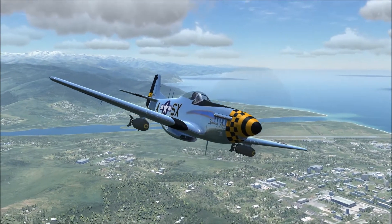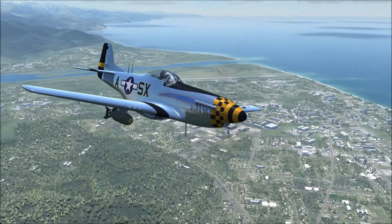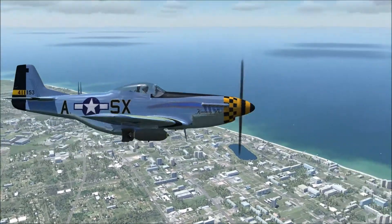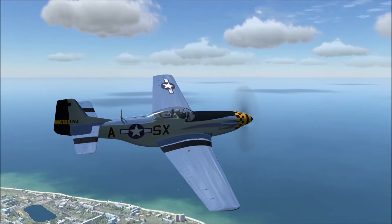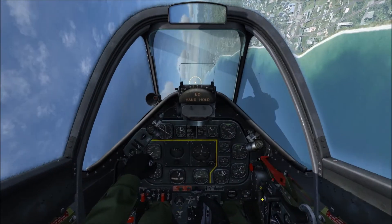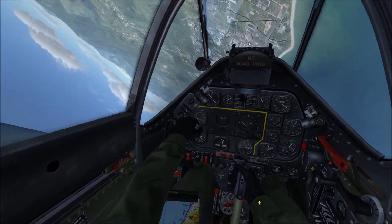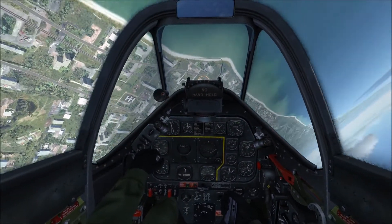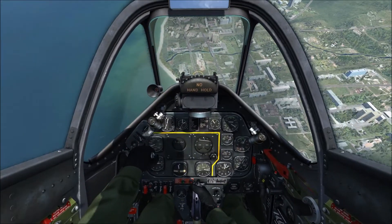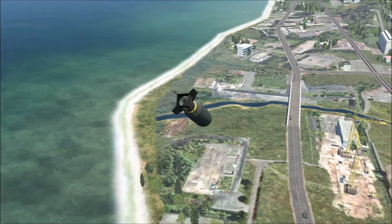In this DCS tutorial, we'll go over air-to-ground combat in the P-51 Mustang. Like most World War II fighters, this plane is able to be equipped with unguided bombs and rockets. Unlike modern jets, these weapons require more pilot skill than knowledge of the systems. This tutorial will not only go over the systems, but also how to improve your skill in using the weapons.